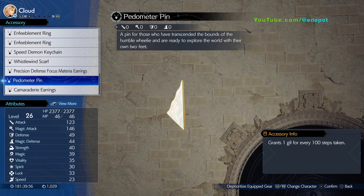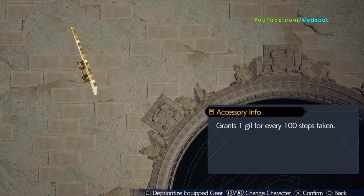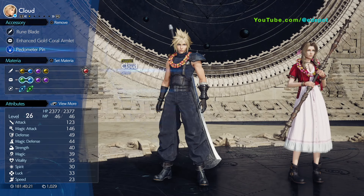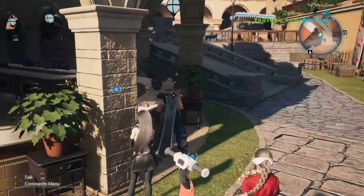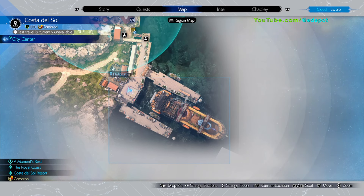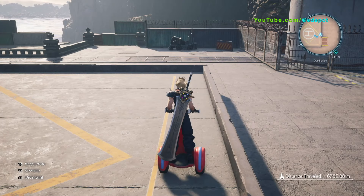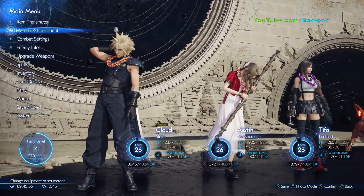Now go into Cloud's equipment, then go down to accessories. At the bottom, you can select the pedometer pen and wear it. Look at the bottom right — the description says you get one gill for every 100 steps.